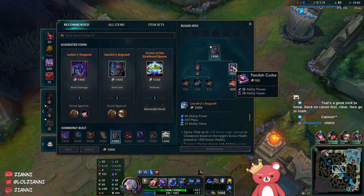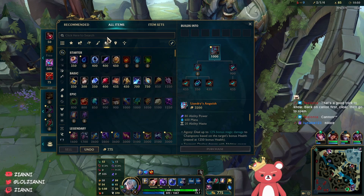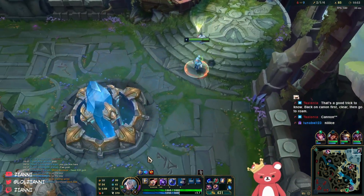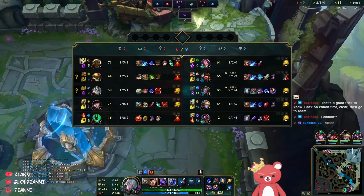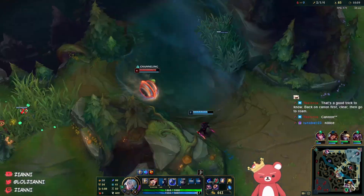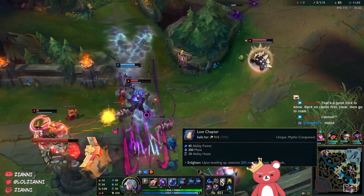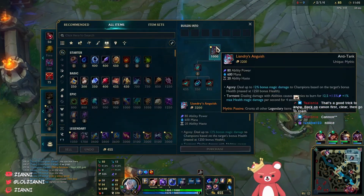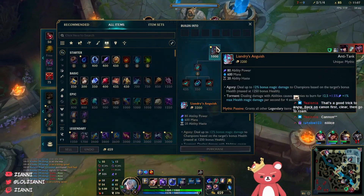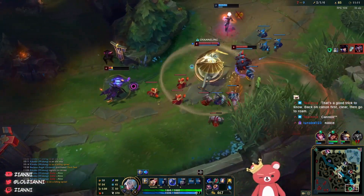We're going to pick up a Fiendish Codex along with a Dark Seal. The reason why we're building Liandry's this game is because it does the most amount of damage over time and we're playing against a very tanky team. Against tanky teams, teamfights last a lot longer since they're building a lot of HP. Liandry's does bonus damage against healthier targets and also does percentage of their health. Galio is rotating again, so we're just going to hard shove mid lane.